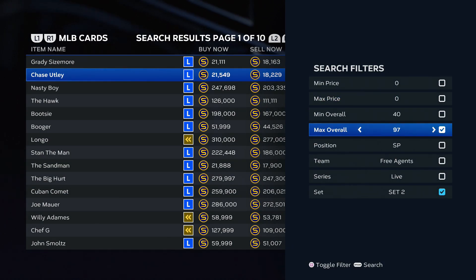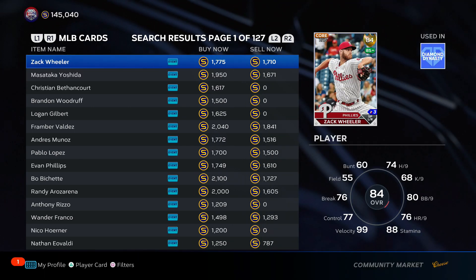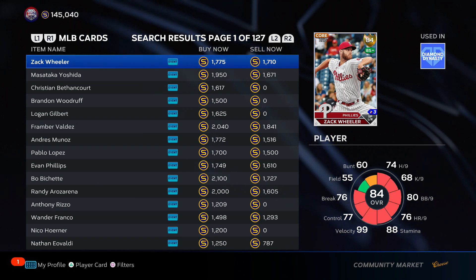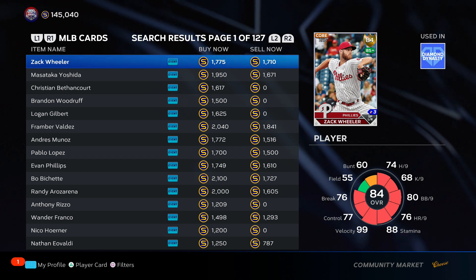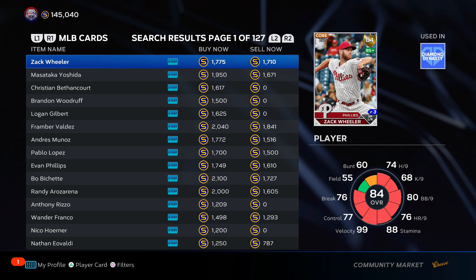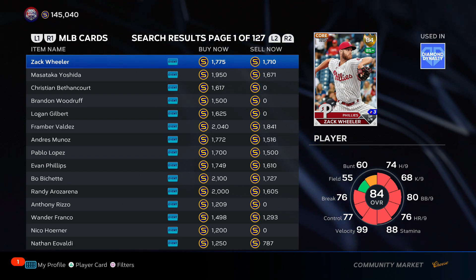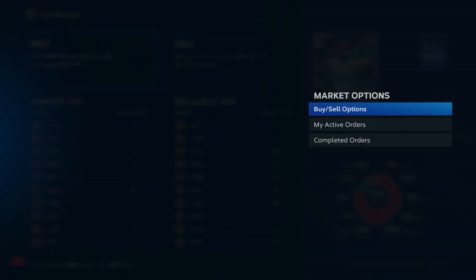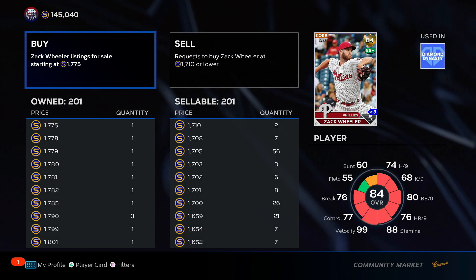The second way to make stubs is with roster update investments. I posted a video on how I approach which cards to invest in and why. I'm going to give you my three favorite investments right now and kind of how roster update investments work. Subscribe because we've been making stubs with this all season long. One of my favorite investments is Zach Wheeler.